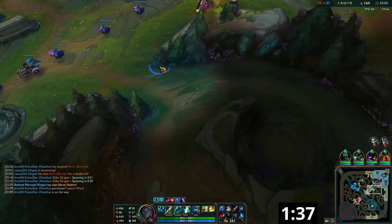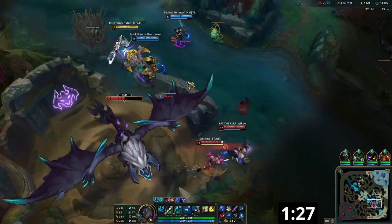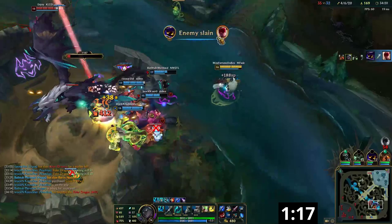Senna Support will have an easier time doing this, since Senna AD Carry still needs to last hit minions and manage the wave. Generally speaking, using Q to harass opponents is more efficient than using it to heal your lane partner. Whenever a gank happens, immediately activate your E, as it does have a small windup. As soon as you get your ultimate, you need to keep an eye on the other lanes so you can make use of its global range in a pinch.